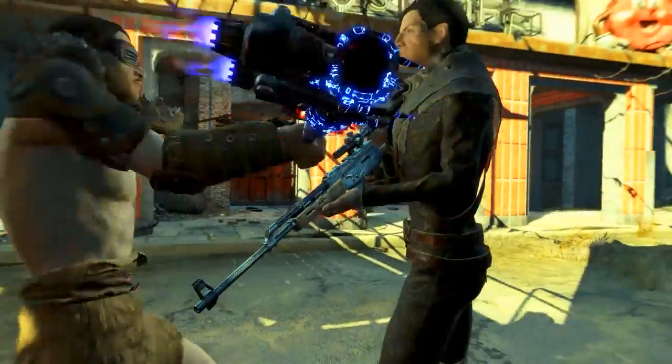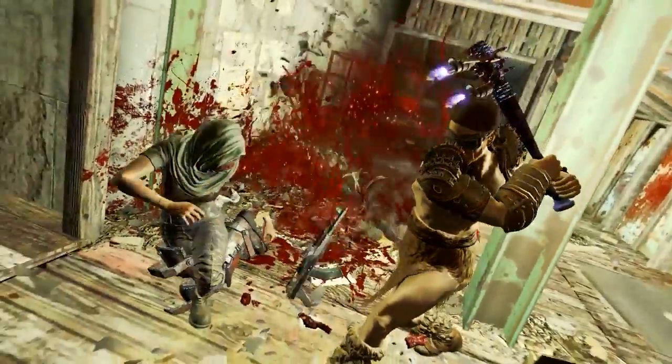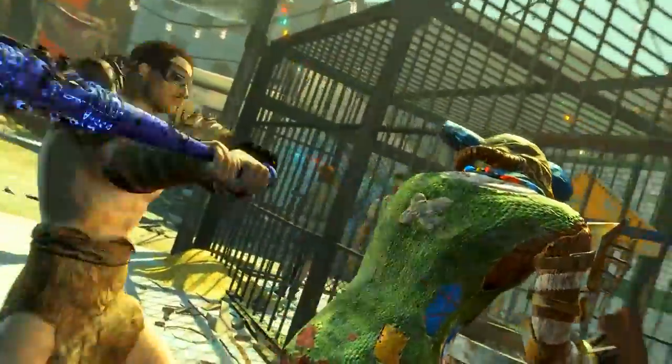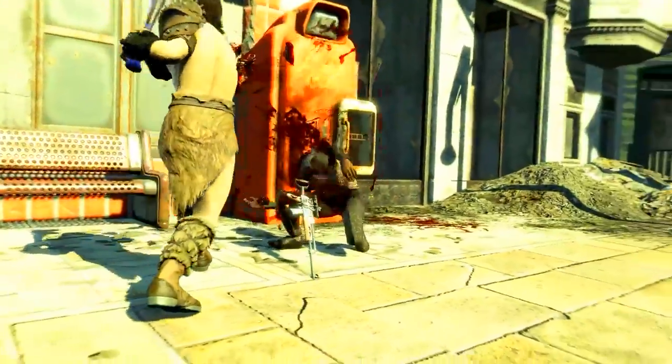My name's Camel, and this video is going to be a walkthrough guide in which I will show you how to acquire the unique baseball bat called Cito's Shiny Slugger. To acquire this weapon, you will need the Nuka World DLC installed.